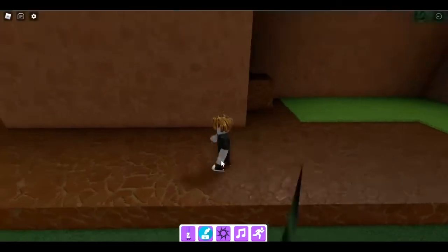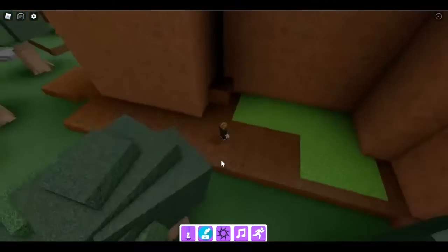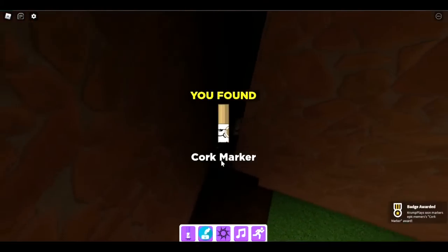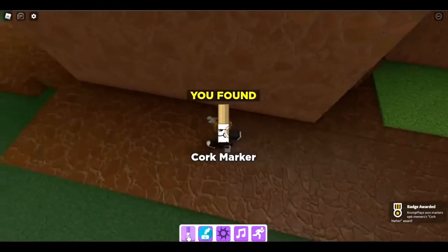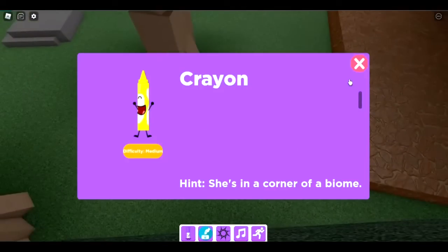The next one is the cork marker. We're at the mountain biome, kind of behind where we got the capitalist marker. If you jump on this and go through this little crack/hole, you get the cork marker.